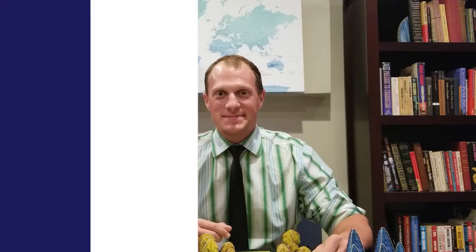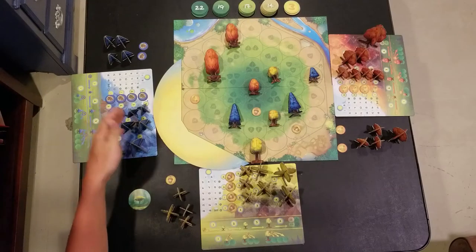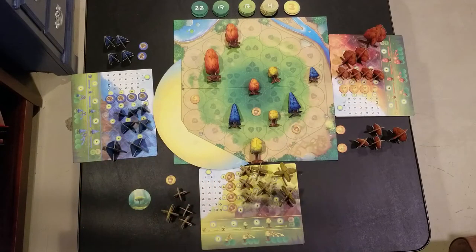Photosynthesis is a beautiful 2-4 player game designed to take roughly 45-60 minutes. I'm going to talk briefly about some of the game mechanics and how it's played, and then we'll talk a little bit about the science behind it. The game is played in a series of rounds, and each round has two parts: the Photosynthesis phase and the Life Cycle phase.